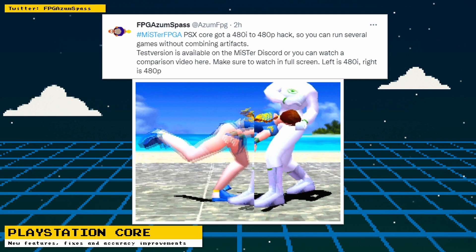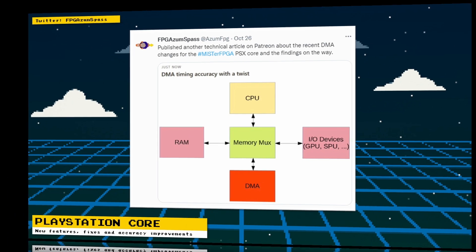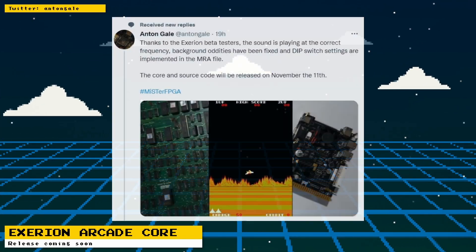Coming in a later release is a 480i to 480p hack to get rid of combing artifacts in some games. You can really notice the combing on the edges of the polygons on the left side of the image, and it's gone on the right side. This feature can be tested by installing a test build available on the MiSTer FPGA Discord. The developer also has a new technical article on Patreon detailing the recent DMA changes.